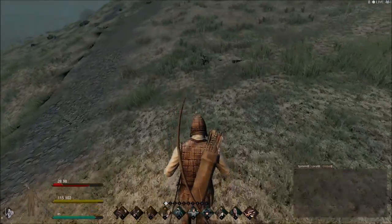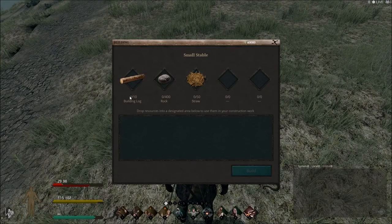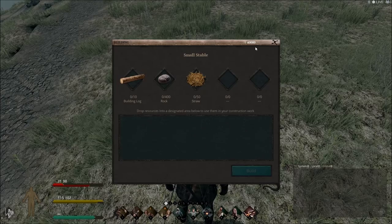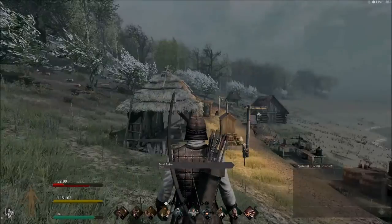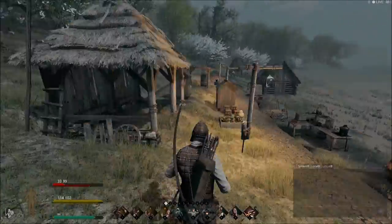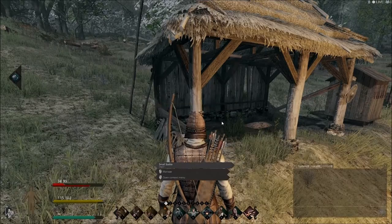In order to build the stables, you need 10 building logs, 400 rock, and 50 straw. You get straw when you farm — I believe it's wheat that gives you straw, but check the wiki to be sure.